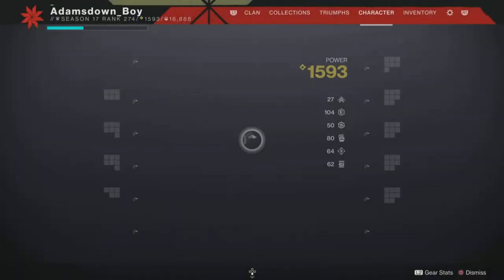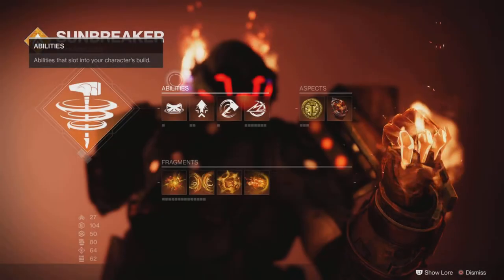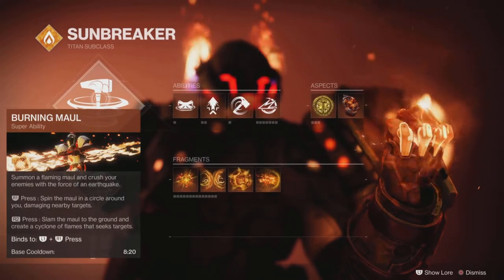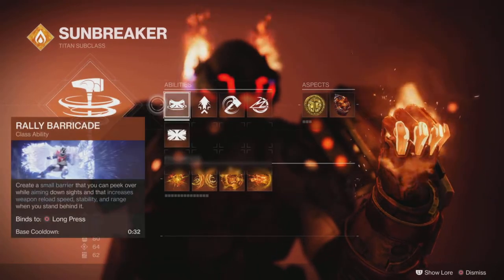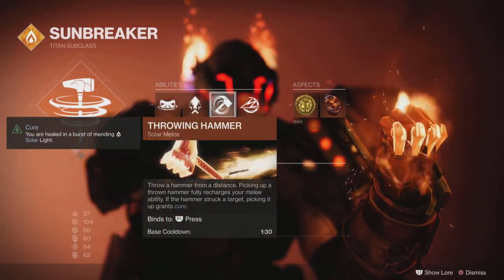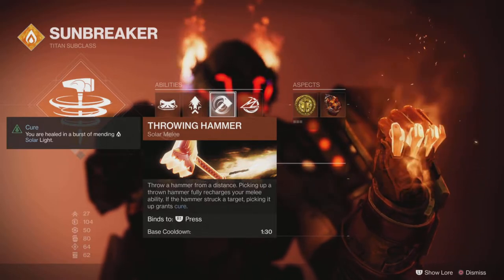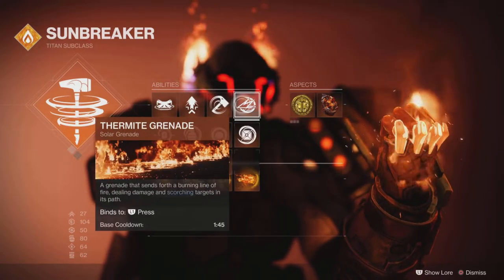Looking at my loadout, I'm going to be using solar. I'm using a Titan because the healing kit is really good for this season — Season of the Haunted. The super doesn't really matter. Burning Maul — it's a small area, so Burning Maul works quite well if you do cast your super. I'm using the rally barricade, strafe lift, and the barricade, though neither of those are really important. I find the Throwing Hammer is useful because you can go and pick it up and use it with some of the mods I'm using to get an instant heal. A Thermite Grenade.